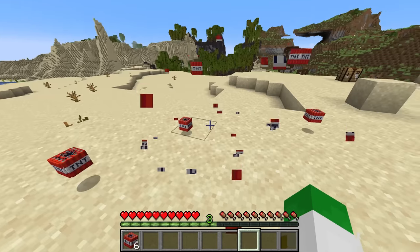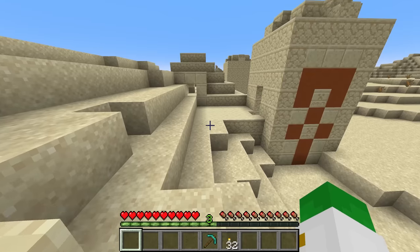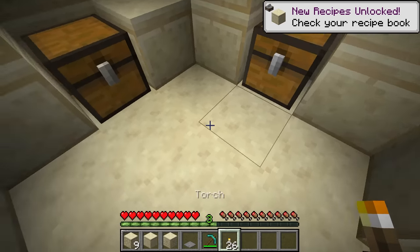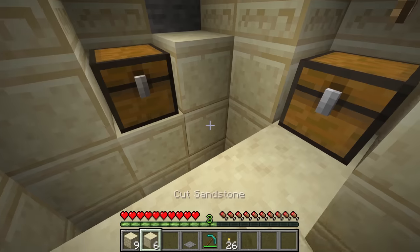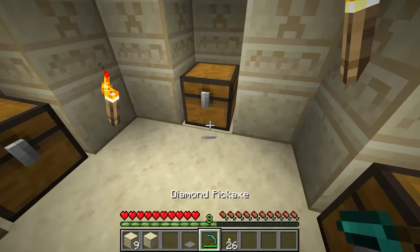As well as being able to craft TNT, you can also find it some places. That structure is also in the desert — it is the desert temple. Right underneath the chests there, we have some TNT. There is technically one other place in the game that has TNT generate as well, and that is a super rare room inside of the Woodland Mansion.